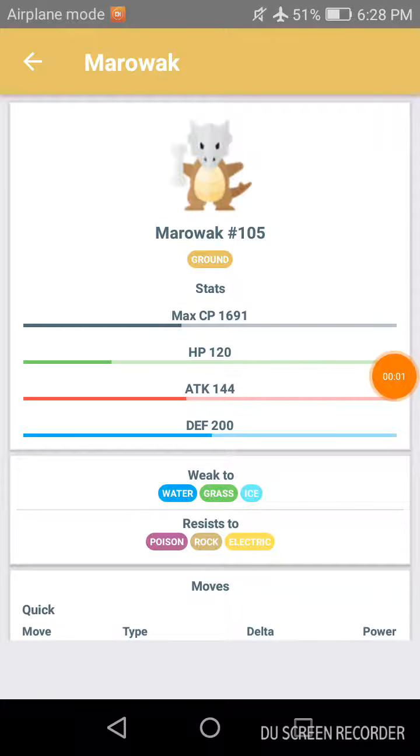Hey guys, Mitch here with another raid boss guide video. In today's video we're looking at Marowak. Marowak is a ground type. Its max CP is 1691, its HP is 120, its attack is 144, and its defense is 200.